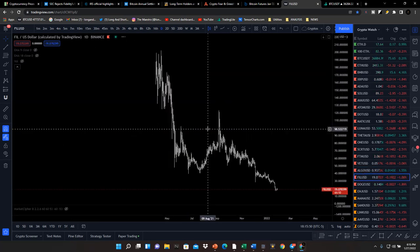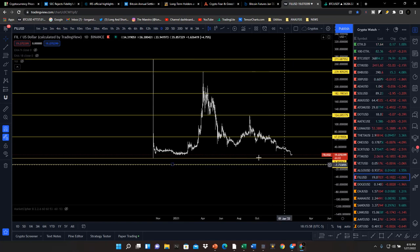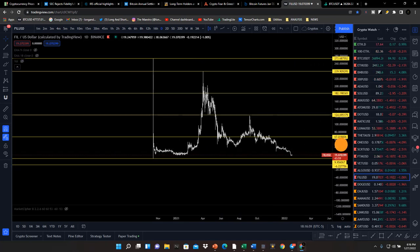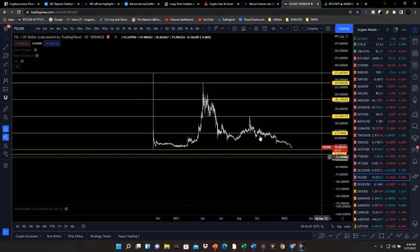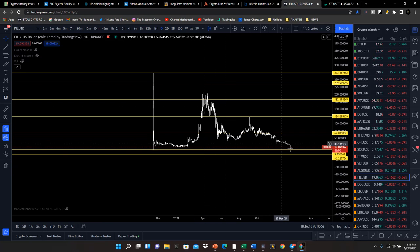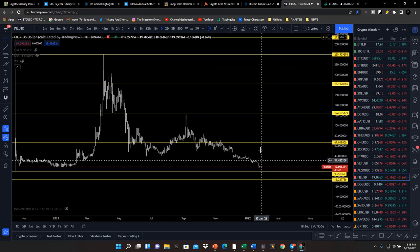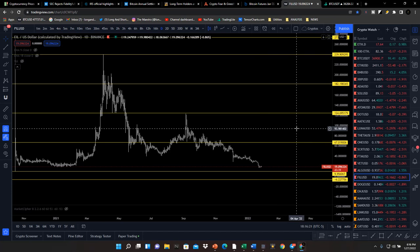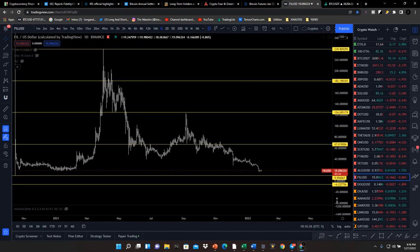Filecoin looks very similar to coins we don't like to see. Once price starts to break these lows, you're going into capitulation mode. Anybody that's been in any type of profit for Filecoin over the past couple of years is completely lost at this point. It's dropped all the way down to $19 from $239. I want to see it start to break market structure with equal highs to the upside before I even consider thinking about Filecoin — definitely not price action we like.